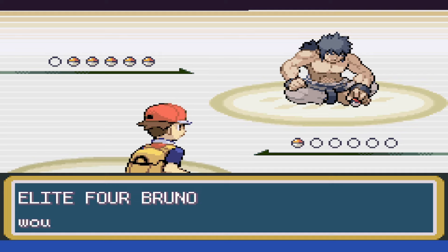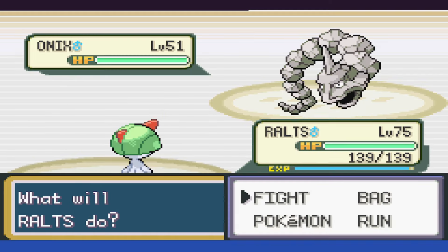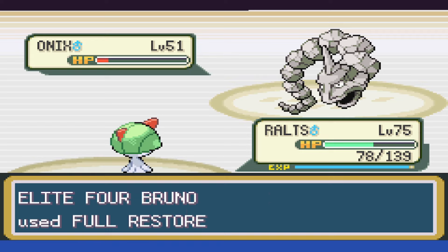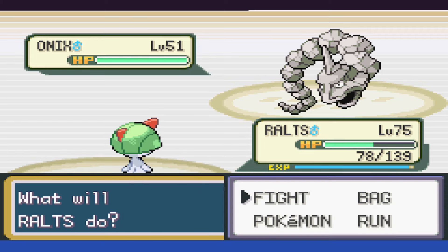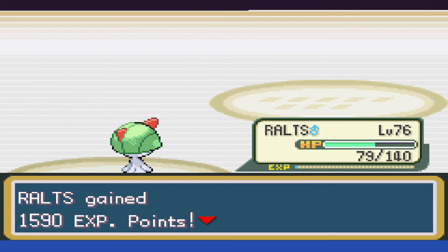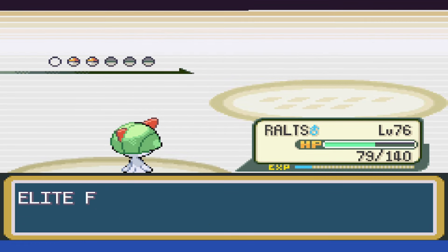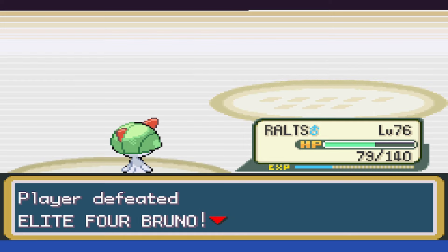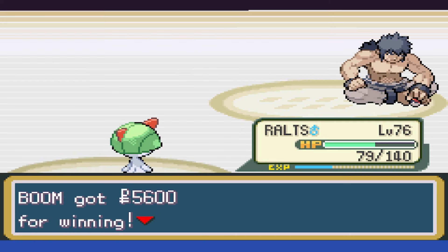Bruno time. We take Bruno's first Onix to red as it uses Earthquake for solid damage. Knowing that Bruno will heal, we go ahead and choose Calm Mind to set up, and then the next turn we can take it out. After that, we're actually able to outspeed and one-shot the rest of his team, which I'm thankful for. Had any of them had the opportunity to attack, I'm sure this would have taken multiple attempts.